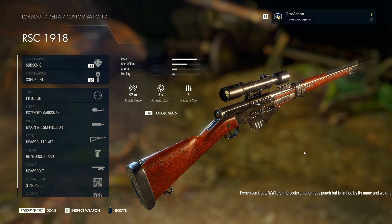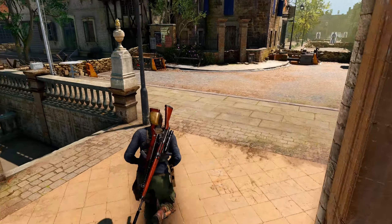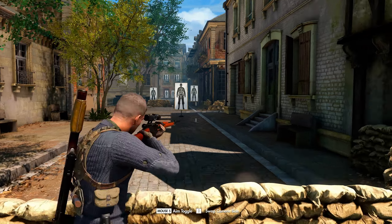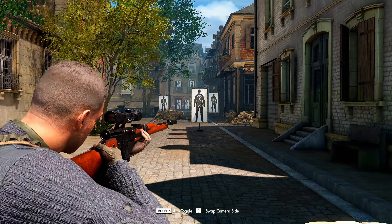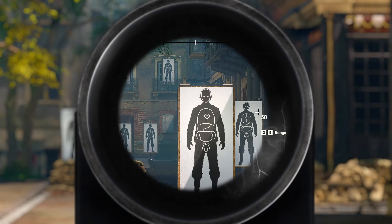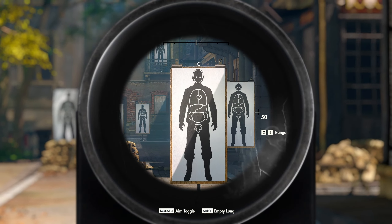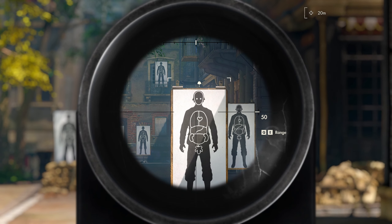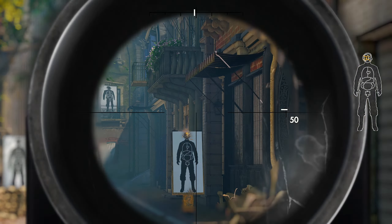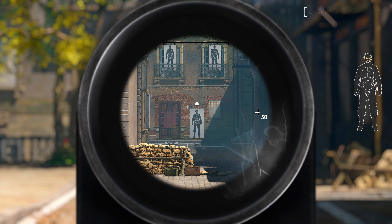Looking once again at the RCS 1918 rifle — one I haven't really used too much in a long time, but we're willing to test it out. First we jump into the shooting range and give it a shot. Let's test out the weapons — first the RCS 1918 rifle. Looking at it over the shoulder, it's a very nice looking rifle with its attachments. Going aiming down the sights, it feels a bit slow but should be okay if we take our time. It's pretty accurate and I don't even need to hold my breath.